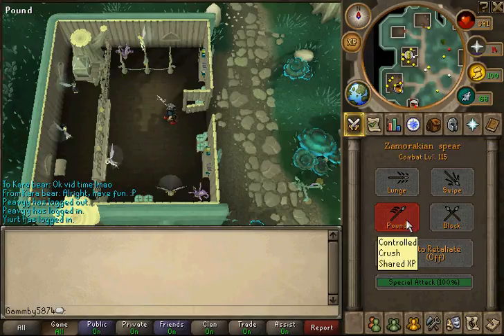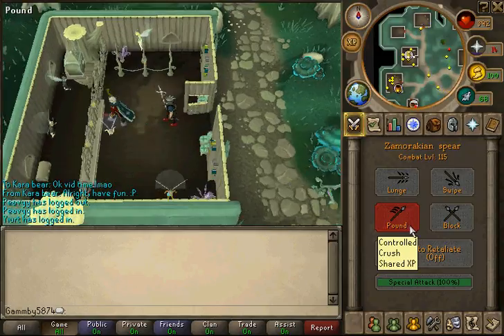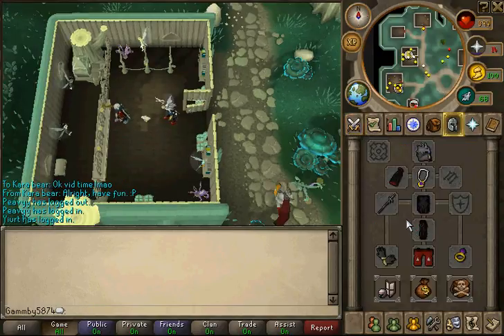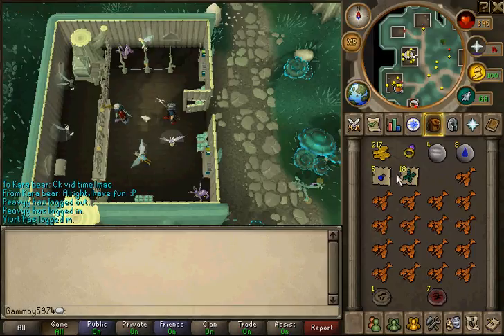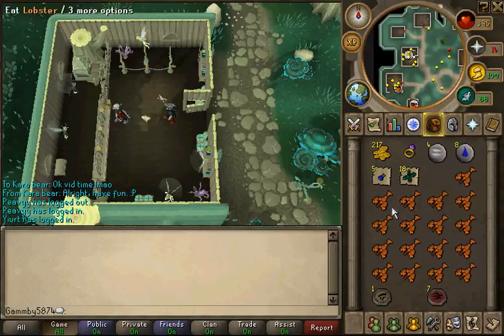If you don't have access to Zenerys, I highly recommend getting that. Otherwise, just bring a one-click teleport if you can't use the Fairy Ring back to Zenerys.